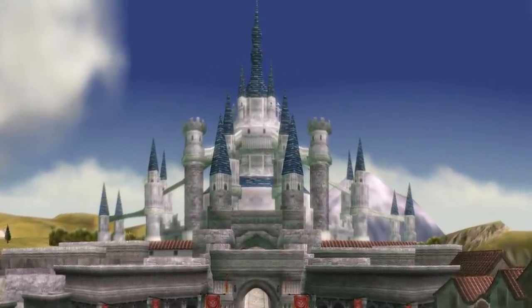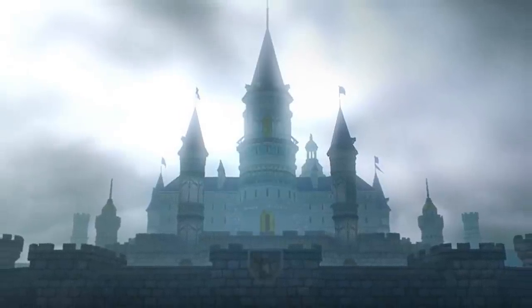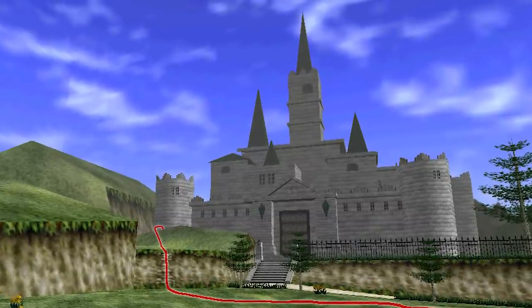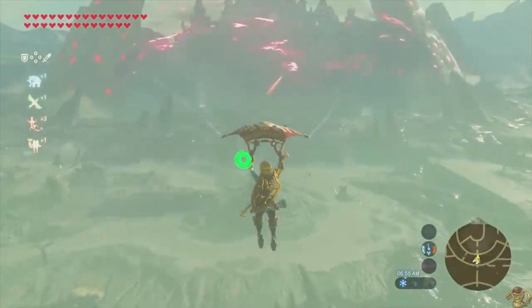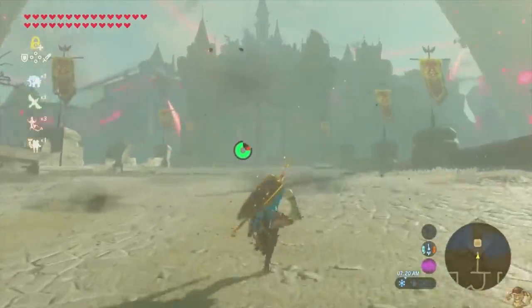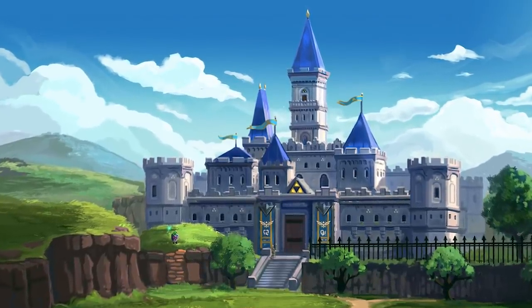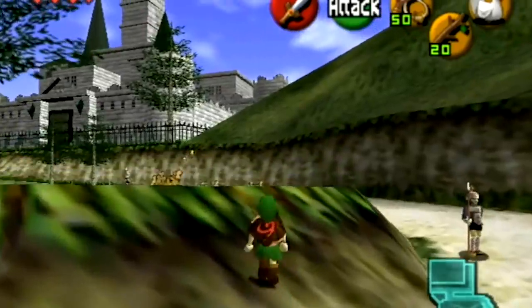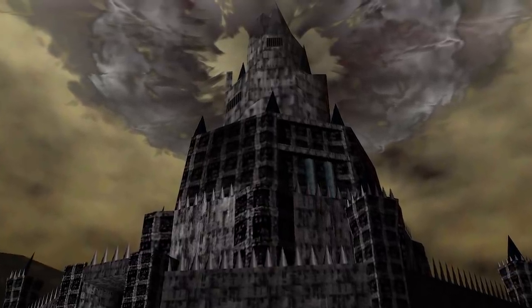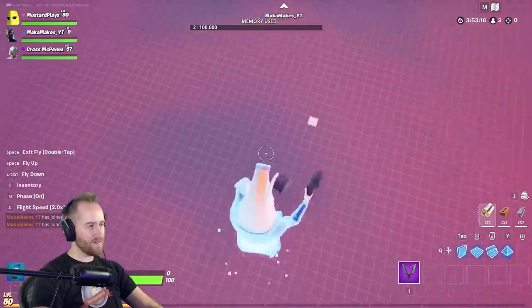The issue with landing on Hyrule Castle is there are 22 Zelda games, and almost as many Hyrule castles. It came down to the Breath of the Wild Hyrule Castle or the Ocarina of Time Castle. The Breath of the Wild Castle is so vast and huge, there's really no way we could do that in four hours. The Ocarina of Time Castle just made a lot more sense, and we thought it would be really cool to have the castle when you're a kid, and then Ganon's castle when you're an adult. So we got to work and split up our duties.